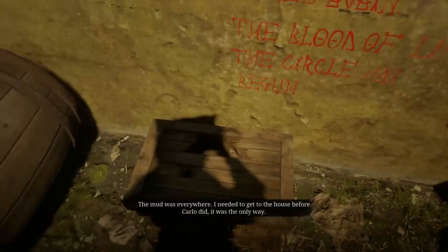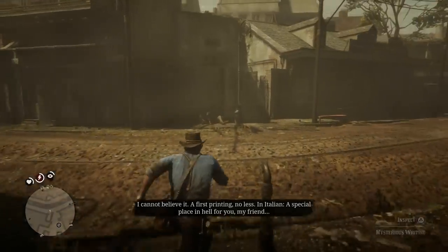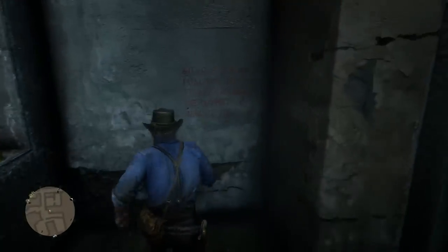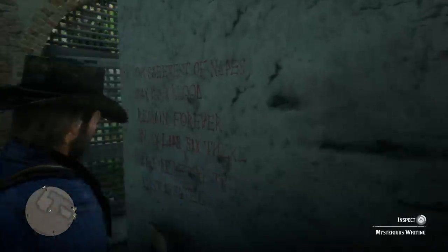If you'd like to try this for yourself, you're going to need to get the Sandini vampire to appear. The only way to do that is to find all five of the secret clues or writings that he leaves scattered throughout Sandini. I'm not going to be going over the super specifics of where they're located in this video — I'll leave a more detailed post in the description. The first one is located behind the butcher, the next one is right next to the Sandini fence, there's another one on the outside of a bar near one of the saloons, and the final two are located in the alleyway behind the gunsmith. Those are probably the toughest because they're written underneath little door frames, so they blend in with the shadows, especially some of the writings in red.